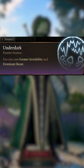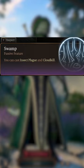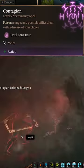change things up and select the Underdark terrain to unlock Greater Invisibility. Next, max our Wisdom to 20 before selecting the Swamp terrain again for Cloud Kill and picking up Contagion.